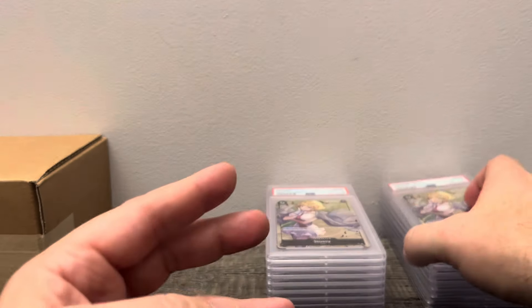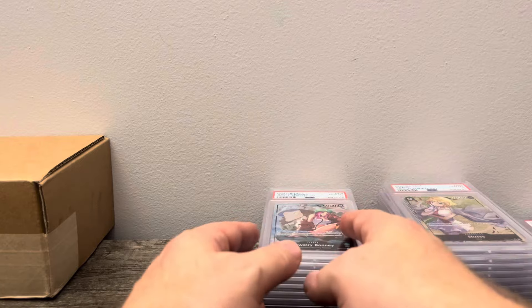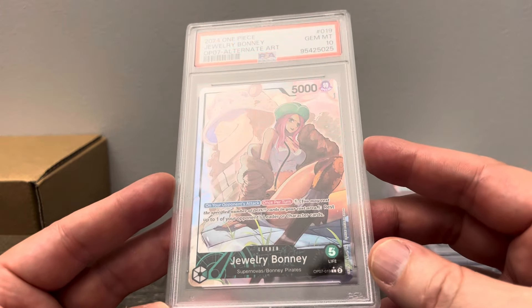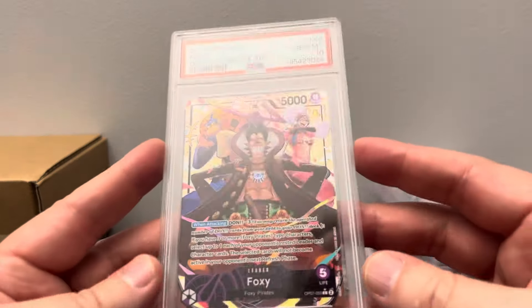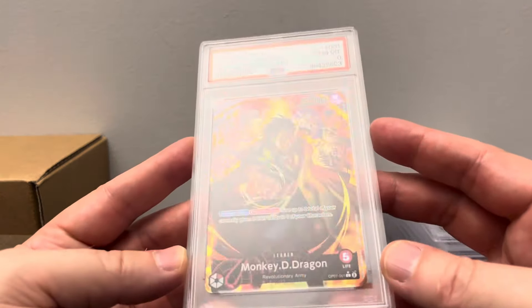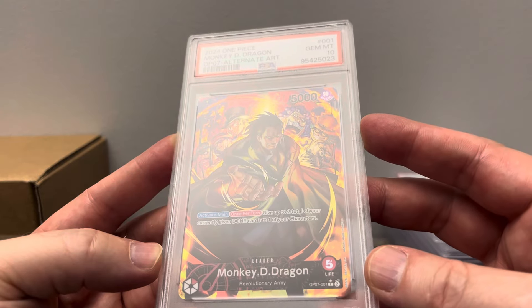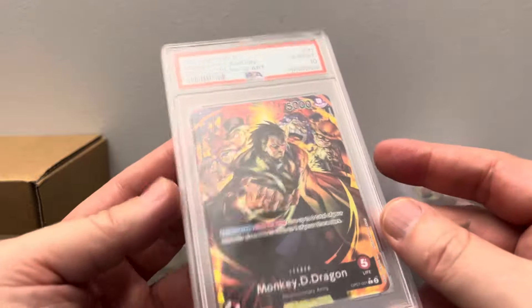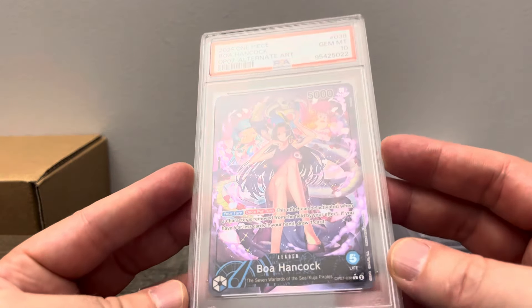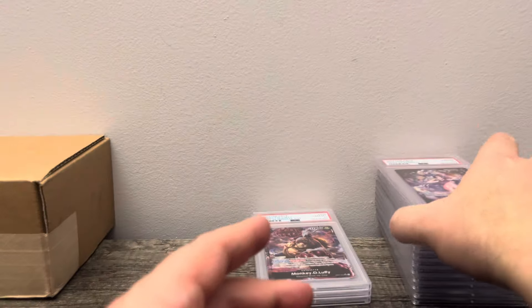Then we got Stussy — another 10. And another Stussy, so that'll probably go out. I usually put my extras up on eBay. We got Jewel Boney. I think the only leader I didn't pull was Rob Lucci. So that's cool. And then we got Foxy — slow beam — another 10. And Monkey D. Dragon, which I don't even know if anybody plays this guy. But once per turn, give up two total of your currently given Dawn cards to one of your characters — it's actually kind of good. And then Boa Hancock, PSA 10. I don't think anybody really plays this leader much, but still cool. Maybe if she was blue-black.